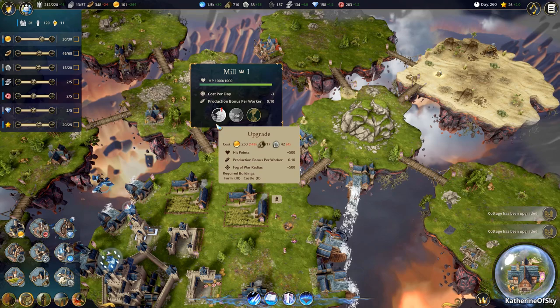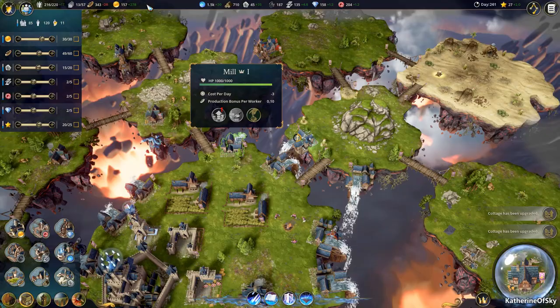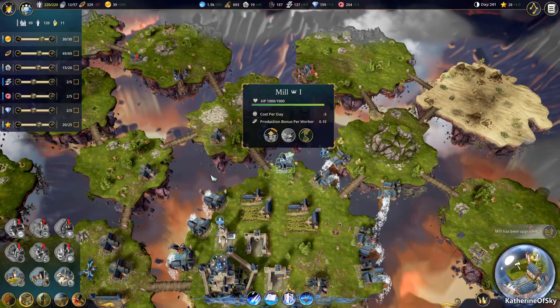Now we're just kind of waiting for the money to come in, and now look at our money — it's 267, 274, and it's still rising because our population is rising. Apparently five farms with enough mills can supply 700 inhabitants with food, which is pretty neat.